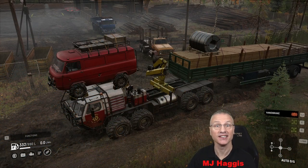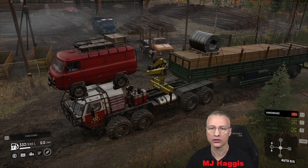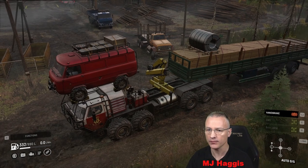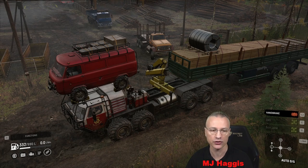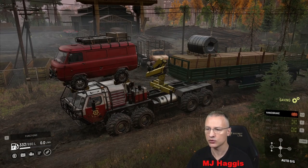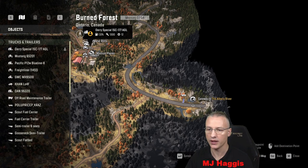Welcome back, I'm MJ Haggis and this is my let's play SnowRunner. I'm glad you're here to join me on this little journey back through to the Albany River — we're going to do some crafting. These two trucks are going to have to stay here a little bit longer, no real need for them at the moment. I'll probably end up using the Mustang to drag this GMC at least to the main road. Let's go do the crafting — we are going through this gateway.